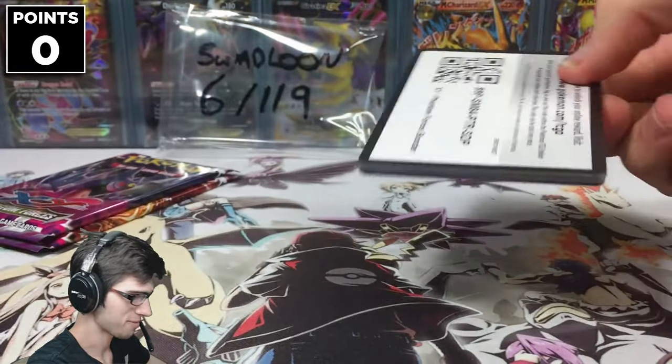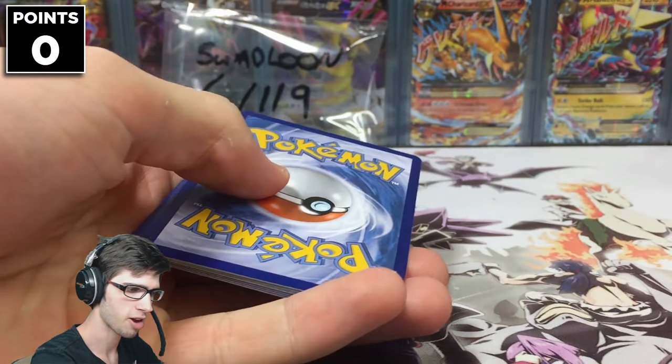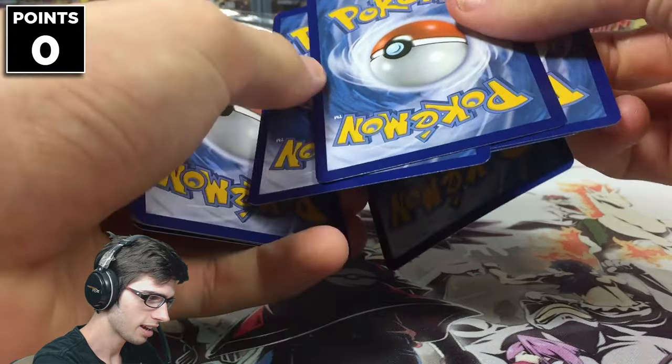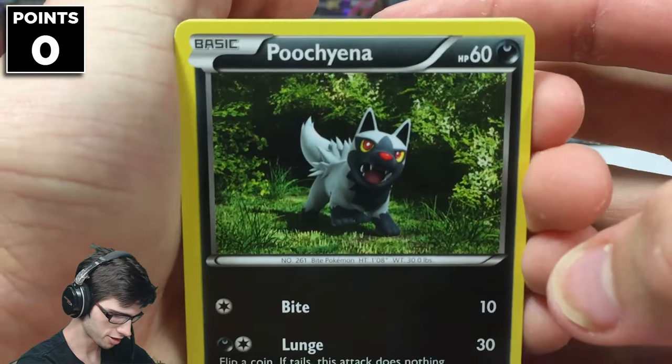Take out that Fighting Type and bring him to his knees. There is the code — first in, best dressed — and I hope you guys get something awesome from that one today. I hope we can get some good points on the board. But without further ado, let's go.